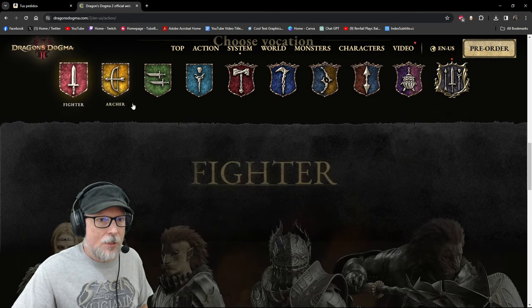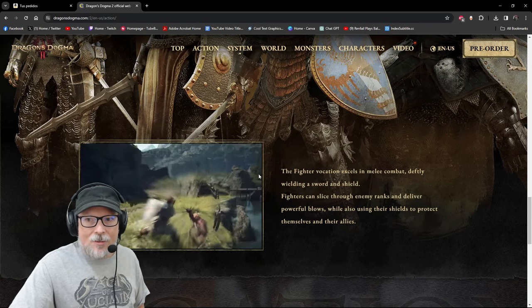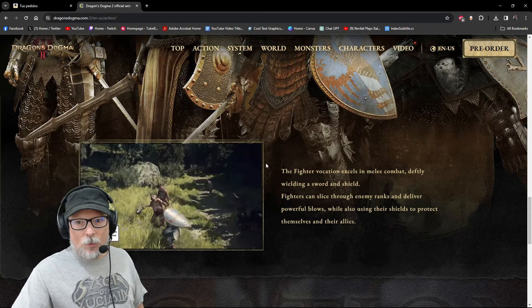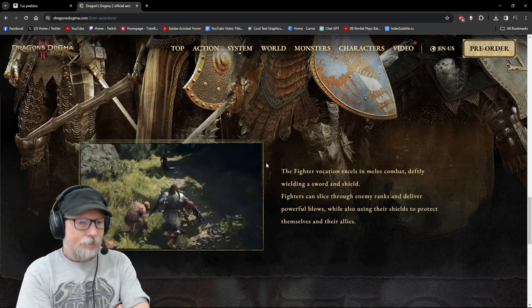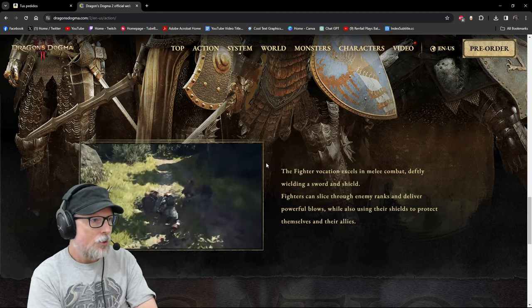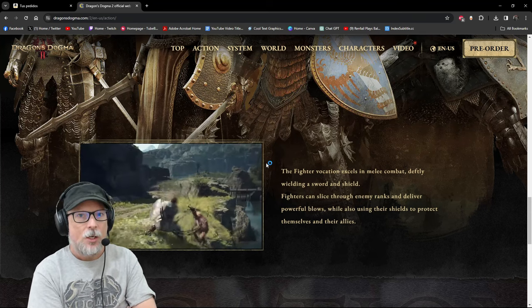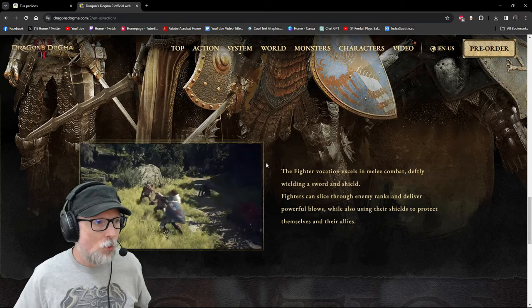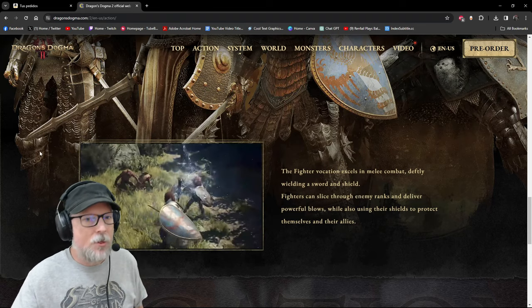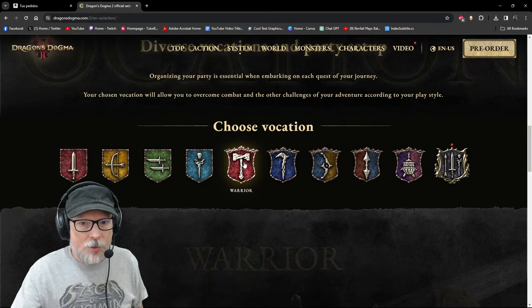The Fighter vocation excels in melee combat, deftly wielding a sword and shield. If you want to be sword and board, tanking and protecting your pawns from damage, you'll want to stick with the Fighter vocation from the beginning. Branching off of this is the Warrior, which is the two-handed weapon variant.